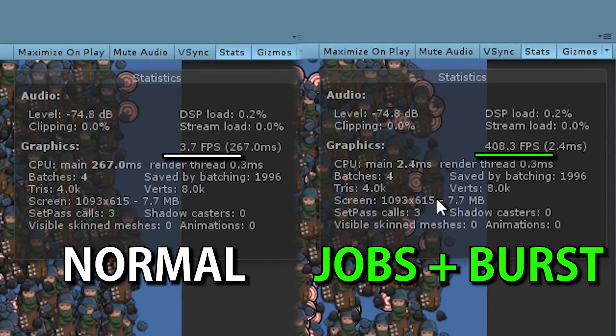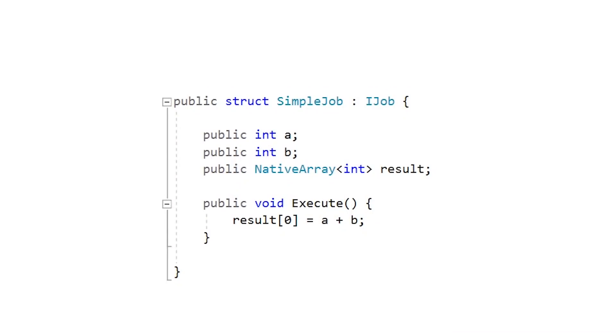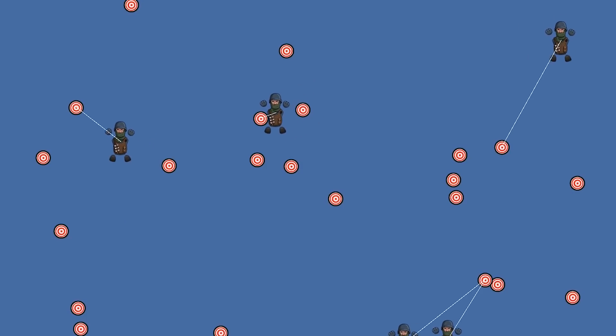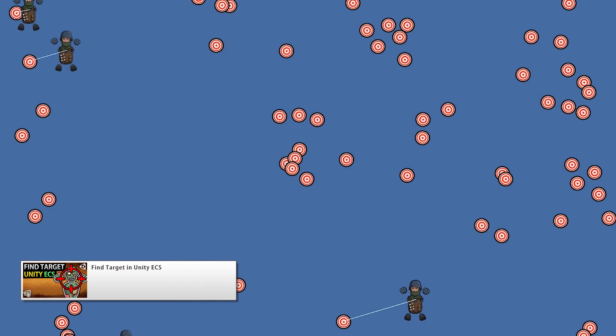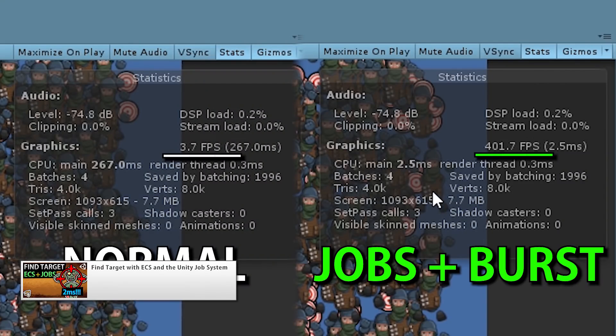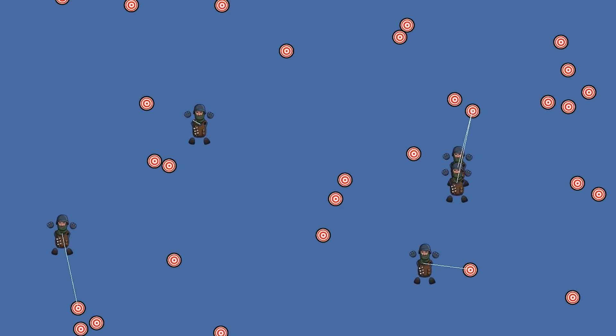Speaking of various systems, there were a bunch of individual videos on ECS systems. Two videos on finding a target — we have a bunch of units and a bunch of targets, the units look for the closest target, move towards it and destroy it. First we did it using a simple component system to understand the logic, then we took that code and jobified it to make it run insanely fast. The end result is thousands of units correctly finding the closest of thousands of targets, and this can be further improved with a quadrant system, which is exactly how the marines versus zombies targeting system works.